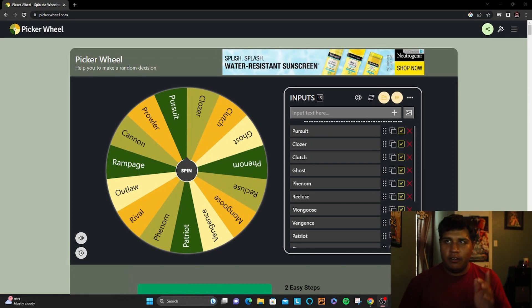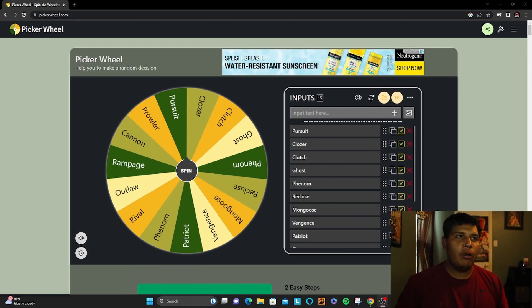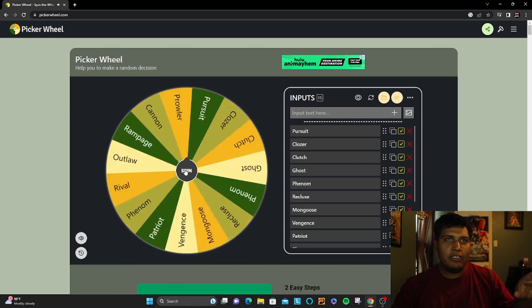We got a whole bunch of different molds that we'll be using. We're gonna click on one of these — three-disc challenge — so we're gonna take any random three that the wheel gives us. If we don't get a putter, putting's gonna take a hit; if we don't get a distance driver, distance will take a hit. Alright, let's spin the first one.